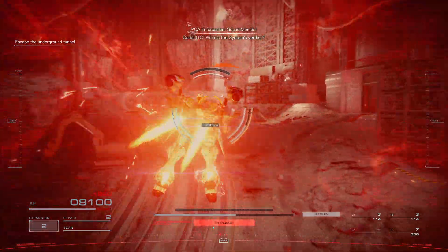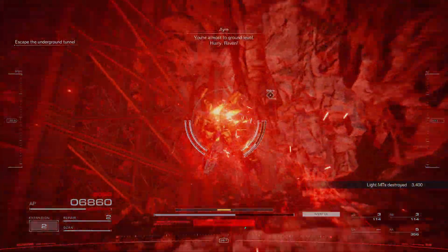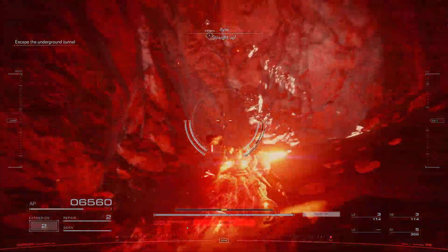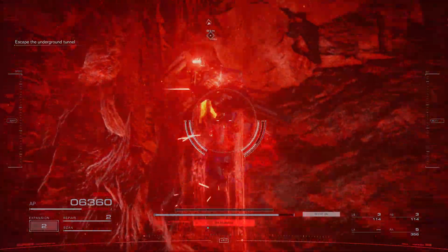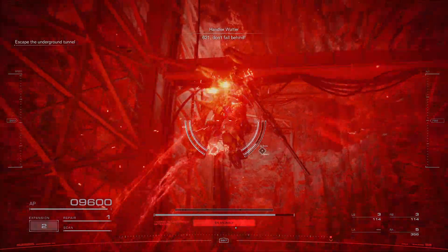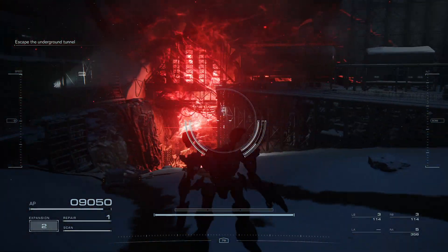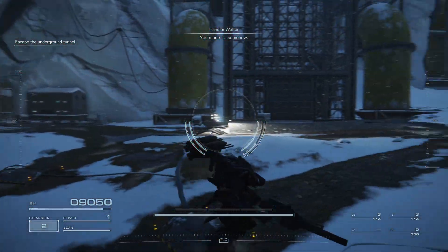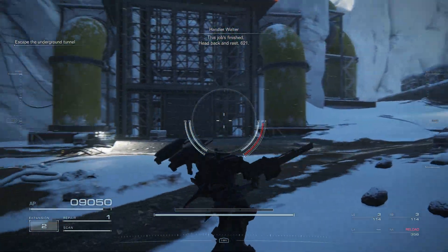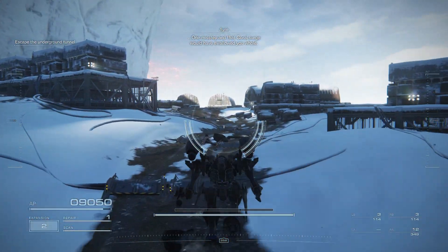Code 3-1-C. You're almost to ground level. Straight up. The coral's coming. 621, don't fall behind. One repair kit remaining. You made it. Somehow. This job's finished. Head back and rest, 621. One misstep and that coral surge would have swallowed you whole. Raven, must you always put your life on the line?